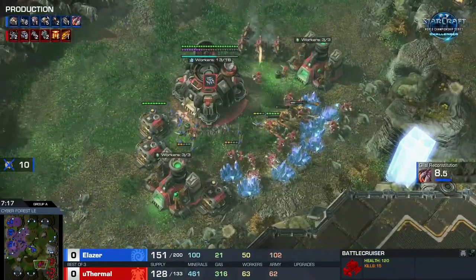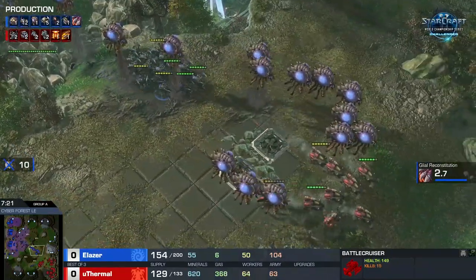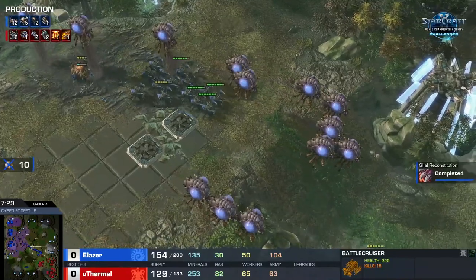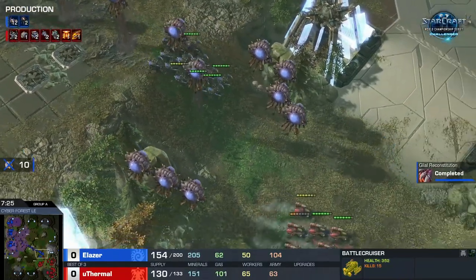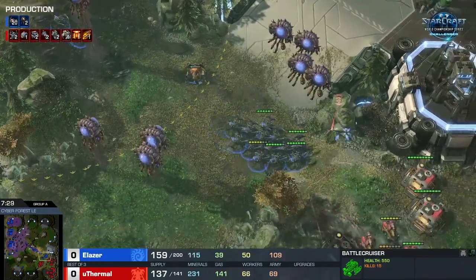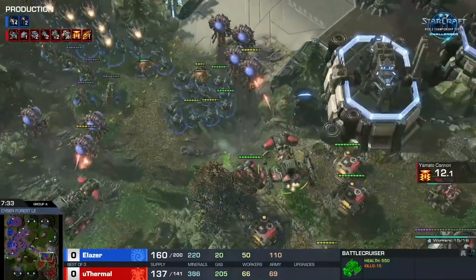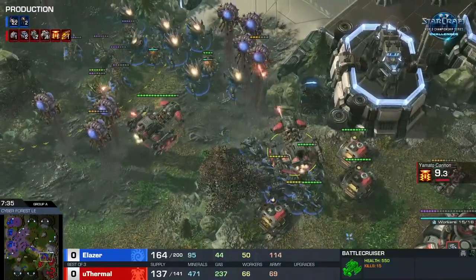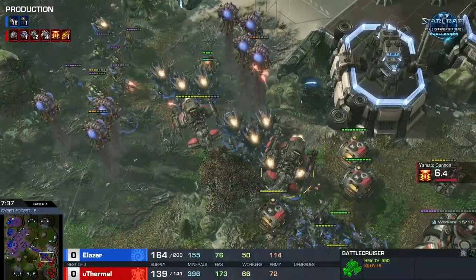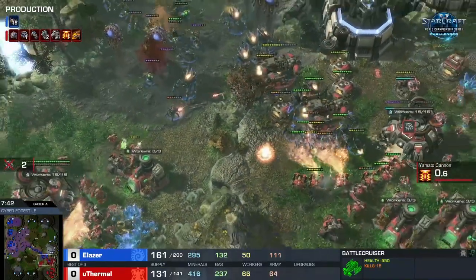But if your opponent just throws a thousand roaches at you, they will be able to kill the hellions and definitely kill the cyclones because there's not enough of them. He builds a giant creep highway with all these overlords — I feel like someone from Blizzard envisioned exactly this cinematic moment back in 2010. And that means queens with a ton of anti-air are going to push in as well.